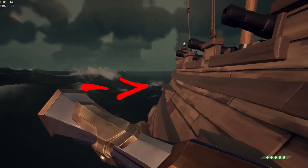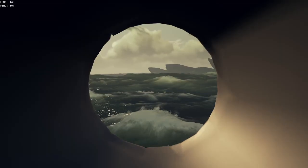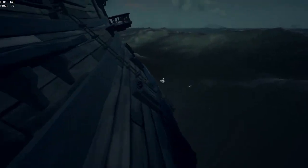I usually like to jump to the actual built-in ledges because you can stand on those even if the boat's leaning. From there you can climb into a cannon, and sometimes you can parkour up the side. At that point, hopefully you're safely on.